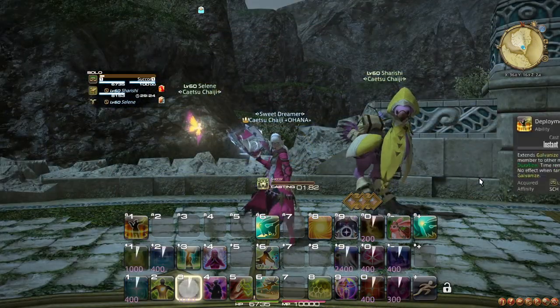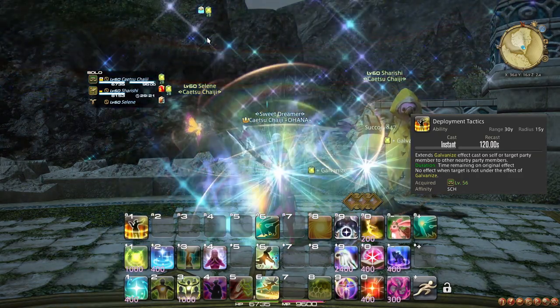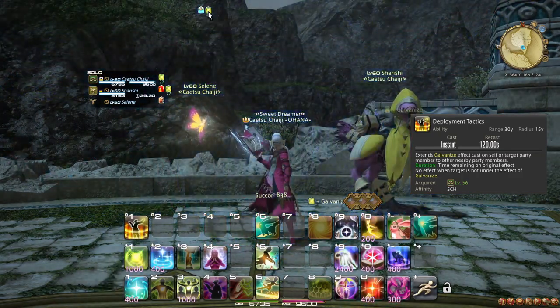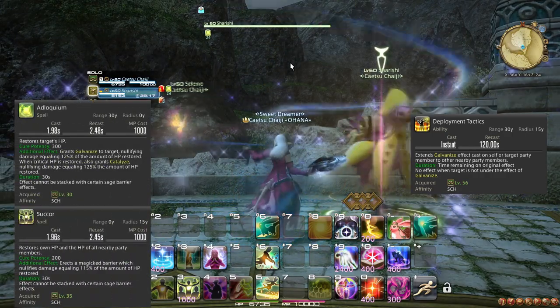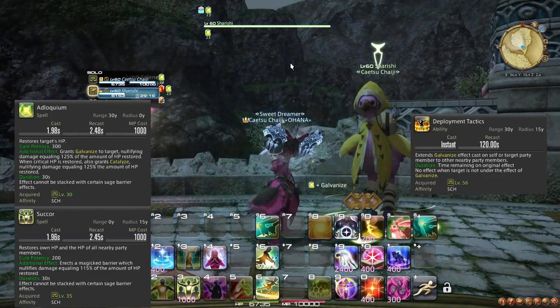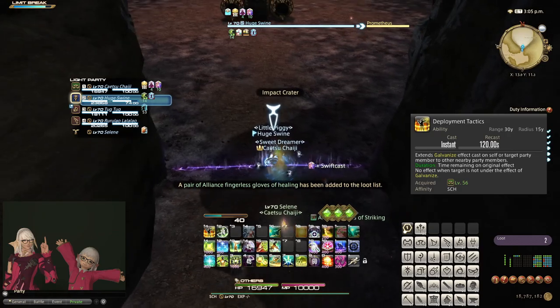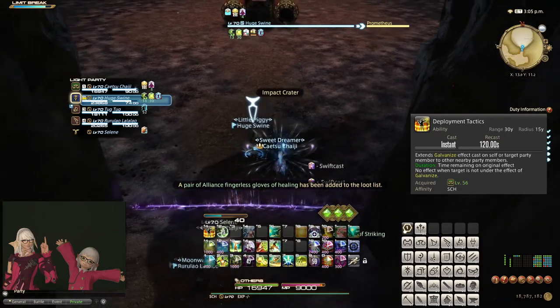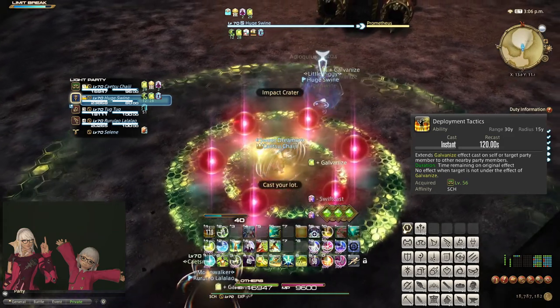At level 56, you learn the ability Deployment Tactics, which copies your Galvanize effects on your target to other party members near them. Note that both Adloquium and Succor apply the Galvanize effect, so you could spread a Succor shield from a surviving shield, or — the recommended method — spread an Adloquium shield from one player to the entire party. The second shield from a critical Adloquium is called Catalyze, and so is not spread by Deployment Tactics.